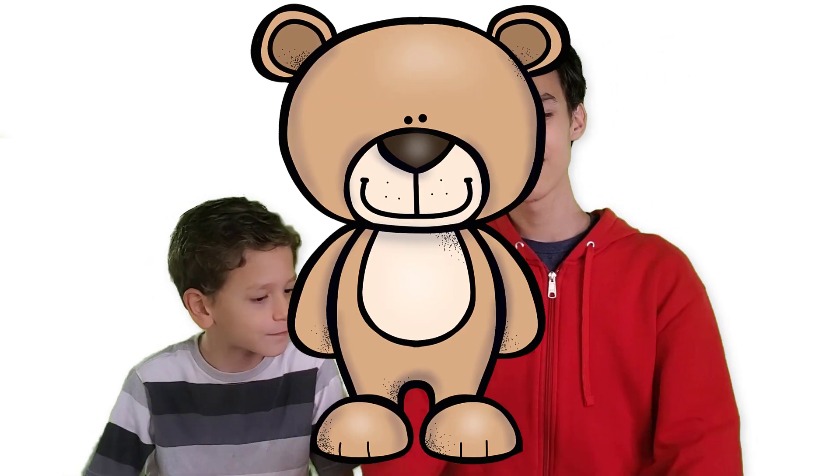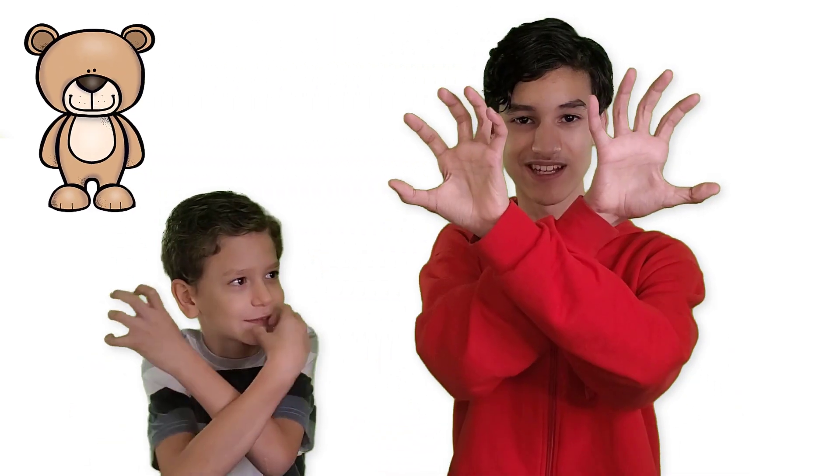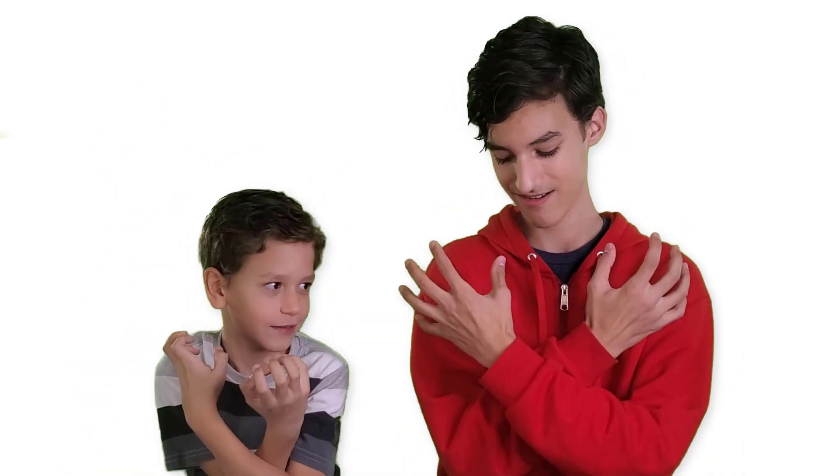For bear, you're going to cross your arms and have like claws. You're going to face them toward yourself — so your claws are facing you. That's how you do bear. Make sure your claws are facing inward toward yourself.